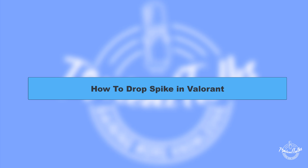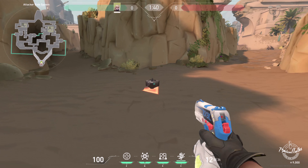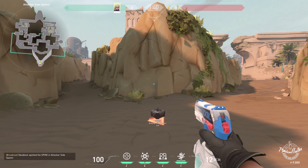Hello everyone, welcome to our channel Topical Talks for a new Valorant tutorial video. In this video we will learn how to drop the spike in Valorant. In order to get a hold of the spike in game, the player must be on the attacker side. When attacking, you will see that the spike is on the ground.